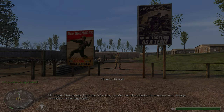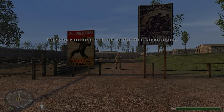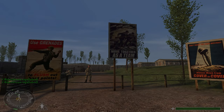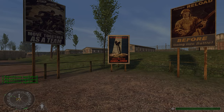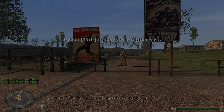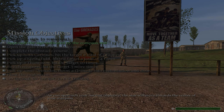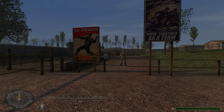All right, listen up, Private Martin. You're on the obstacle course and doing weapons training today. Before starting the obstacle course, read each of these important signs and do what they tell you. Good. Now check your objectives. You'll notice that your current objective is highlighted. In addition, the location of your current objective is marked by the star on your compass.